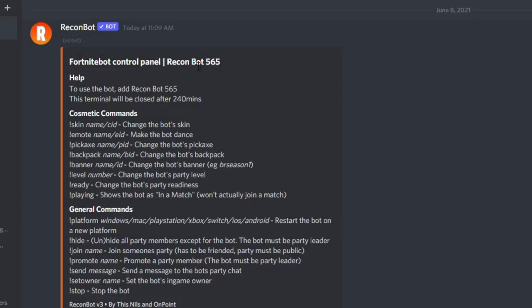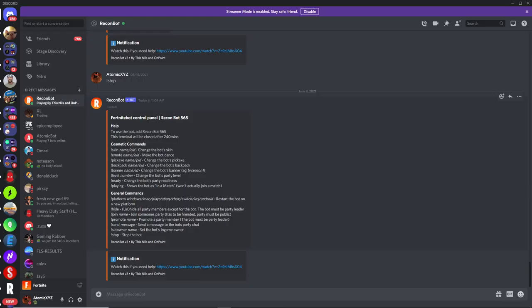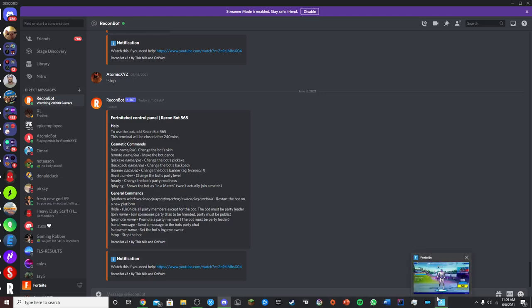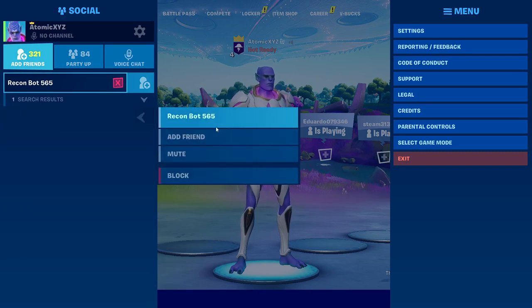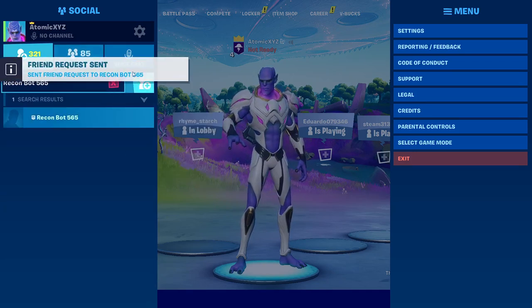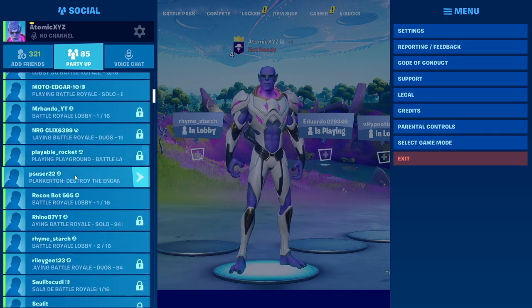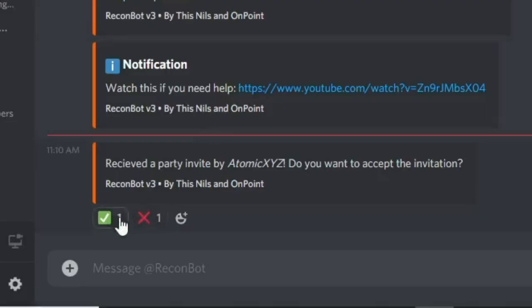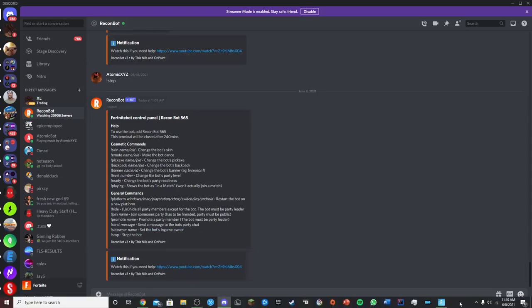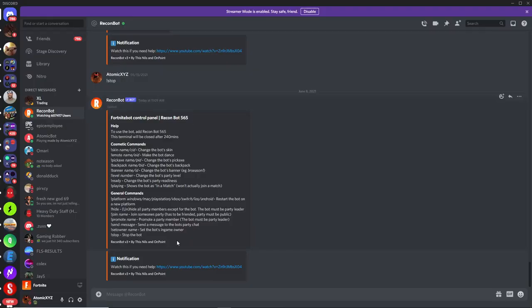The control panel will show the name of your bot — mine is Recon Bot 565. You've probably noticed you can't change the name right now, but if we get 200 likes I'll release a video showing how to change it to whatever you want. Now you want to add this bot as a friend in Fortnite — this works on console, PC, mobile, any platform. Go to Fortnite, go to your friends list, paste the bot's name in, and add the friend. It will instantly accept your friend request and appear in your friends list.